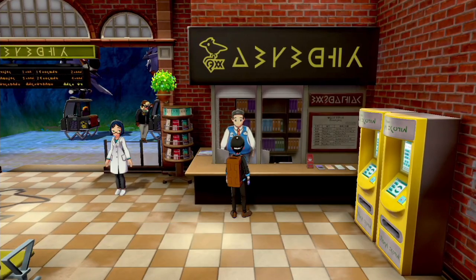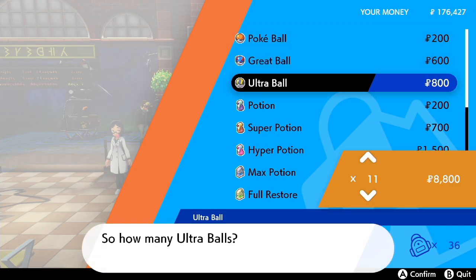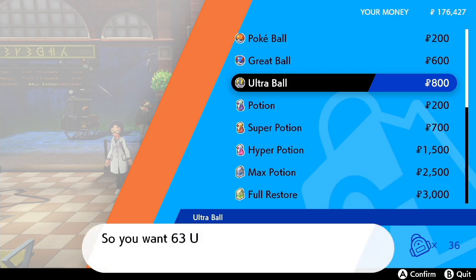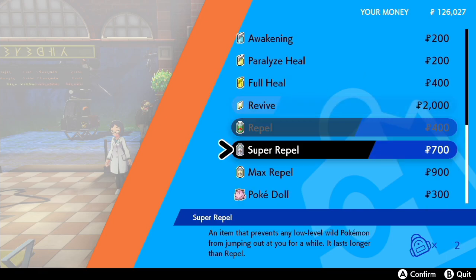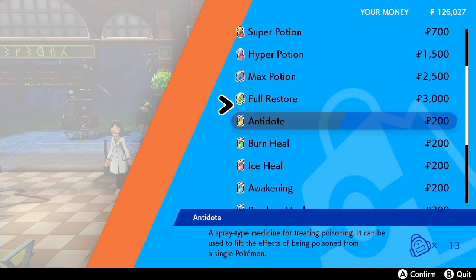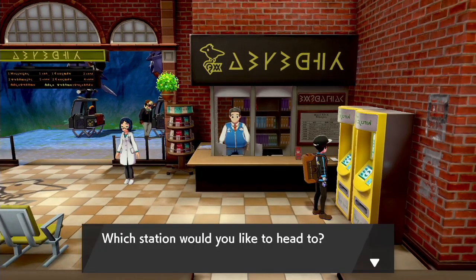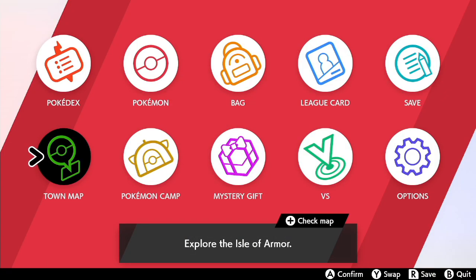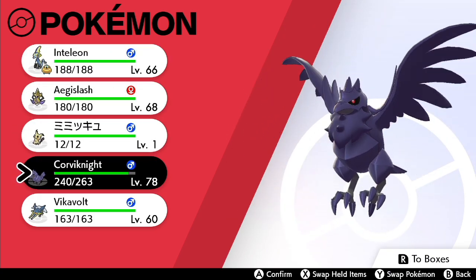So we've got a Pokémart. I don't have as many Ultra Balls as I'd like, so let's get a good round 99. I have 15 revives, 12, 10, 10, 8, 15, 13—19, 19. The rest doesn't really matter. Who do I want to lead off with? I think leading off with Inteleon is fine. I love that Corviknight is a good 12 levels above Inteleon.